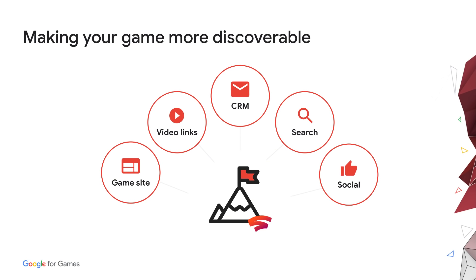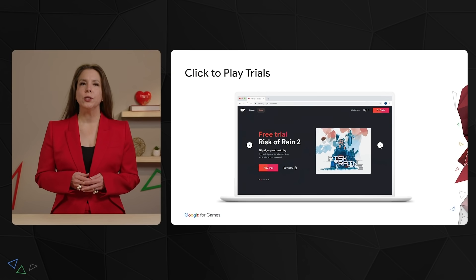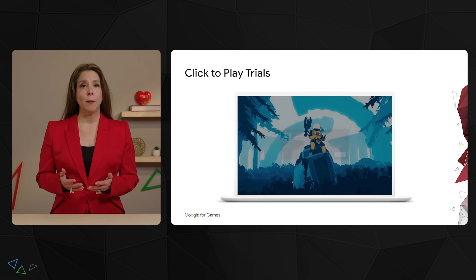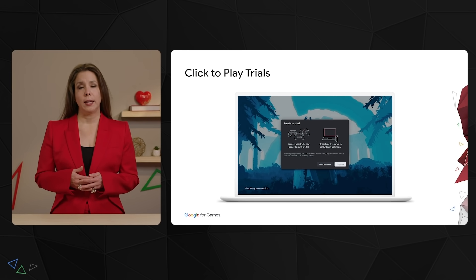It also will be easier for players to find Stadia game pages through Google search, and for you, our partners, to bring players to your games through unique click-to-play links. Click-to-play trials enable players to try your full game on Stadia in seconds. Players can jump in and try your game without having to pay anything or even signing up for a Stadia account.